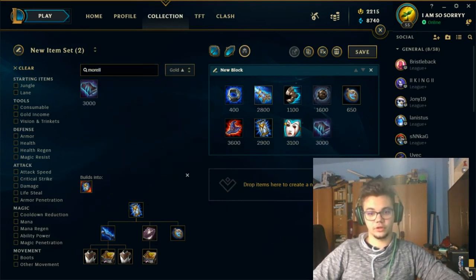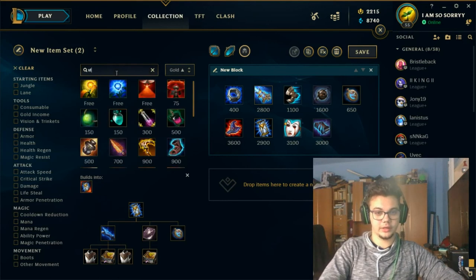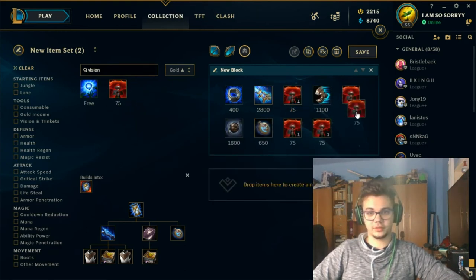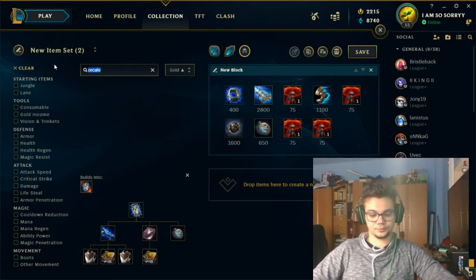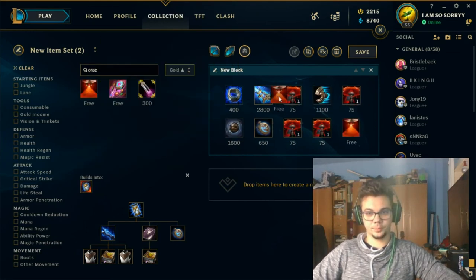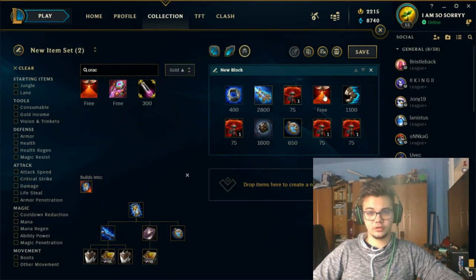Don't forget to buy lots and lots of vision wards — at least every two recalls get one, because they are useful. Don't forget red trinket. Get Oracle Lens only if you don't have at least two in your team, and you can keep the ward trinket if needed. You want vision wards as much as possible because Taliyah is about roaming, map control, terrain control, and landing the full combo from an unwarded spot.